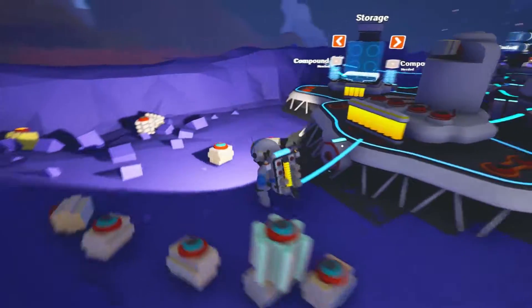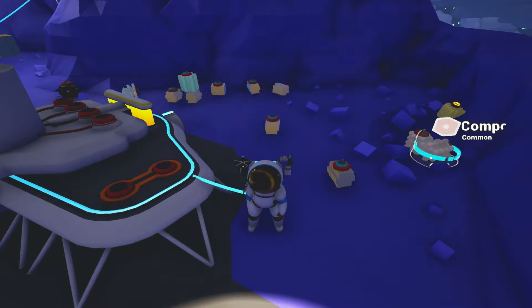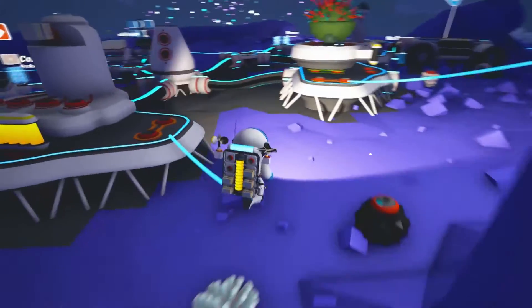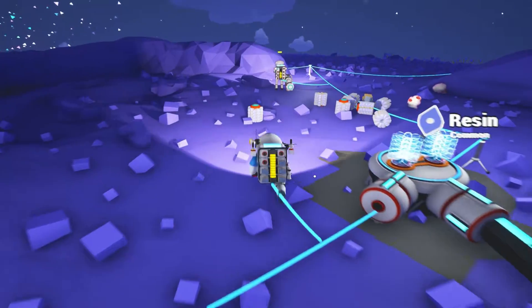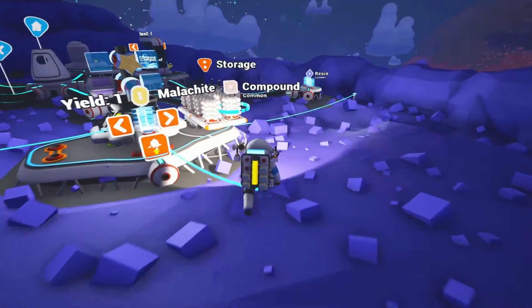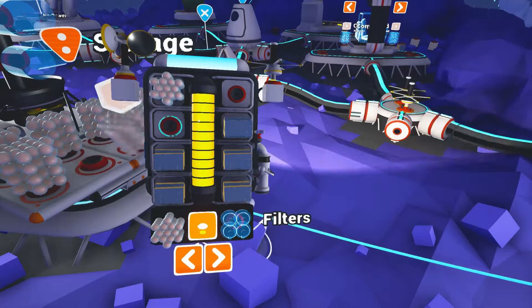Can we build a three-seat? Looks like just one-seat, which is fine. What we can do is build a one-seat just so we can move the truck around, and then when we get the three-seat we'll just upgrade. We need compound — we have compound. We can put two one-seats on it side by side — that's what we're going to try to do anyway.